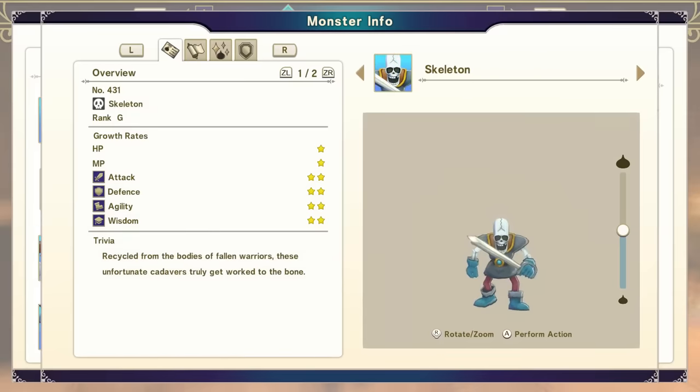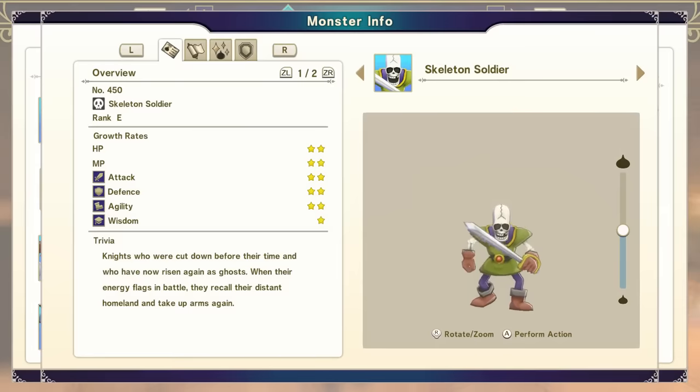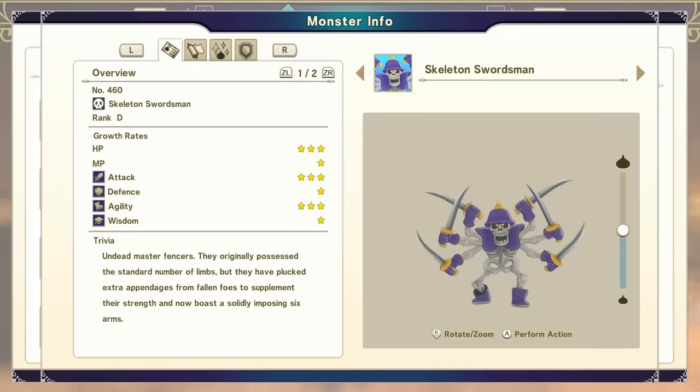Skeletons are readily available in an early starter area. You're going to need two skeletons. You are going to combine your skeleton with your Restless Armor to get a Skeleton Soldier, and you are going to do this twice — you need two Skeleton Soldiers. You could also get your second Skeleton Soldier from the Mole Hole, but I think it's easier just to craft them at the same time. You are then going to synthesize your two Skeleton Soldiers into a Skeleton Swordsman.